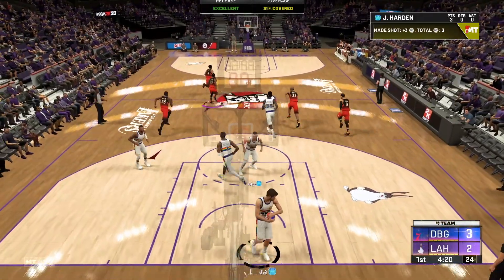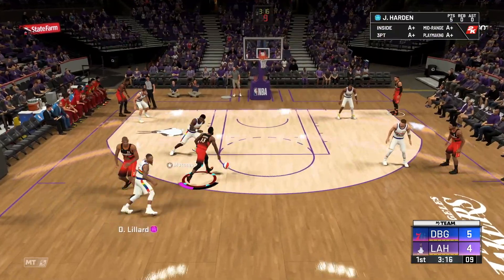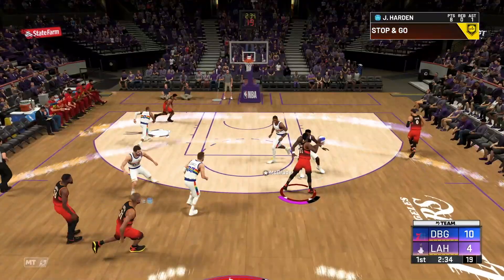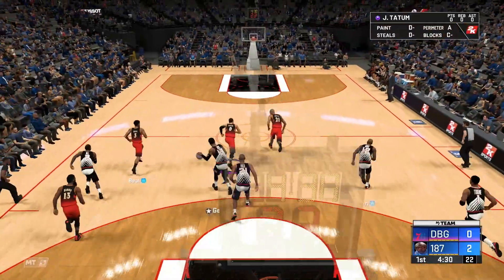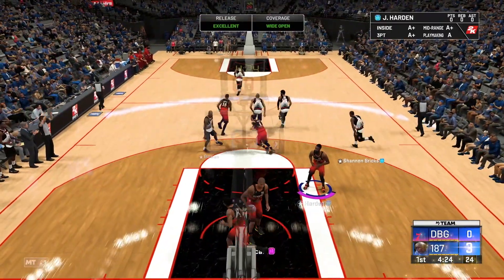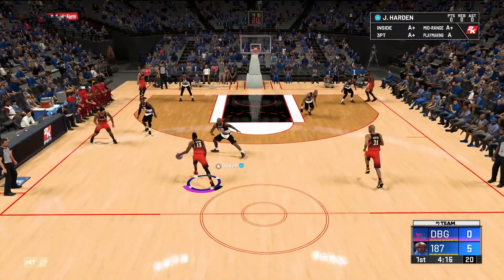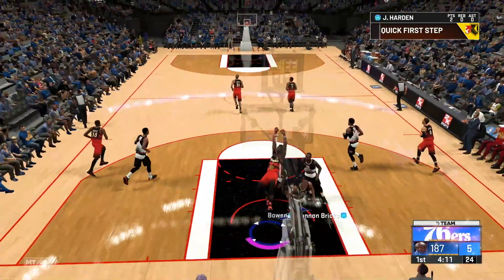This is pretty much all we have, unfortunately, as everything corrupted. Good defense by Bowen — he can switch that. If Bruce Bowen had Range Extender, he'd be a top-three card in the game. And we burn Bruce Bowen off the dribble and James Harden gets the dunk! It takes a serious player to burn Bruce Bowen off the dribble.